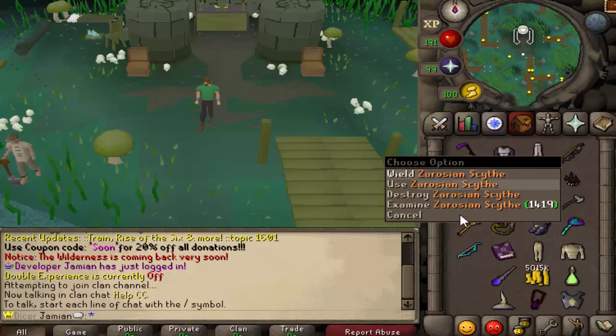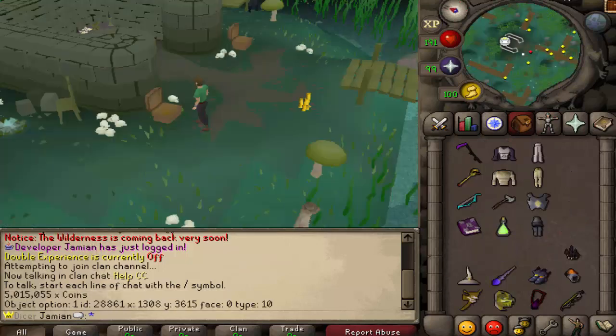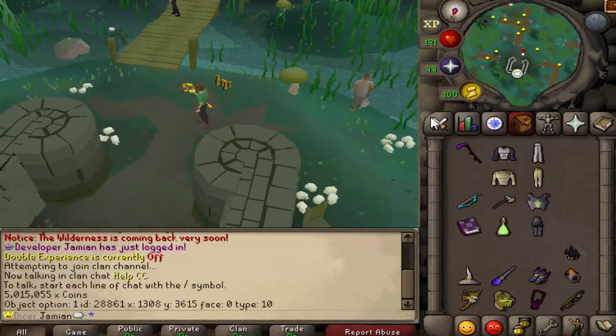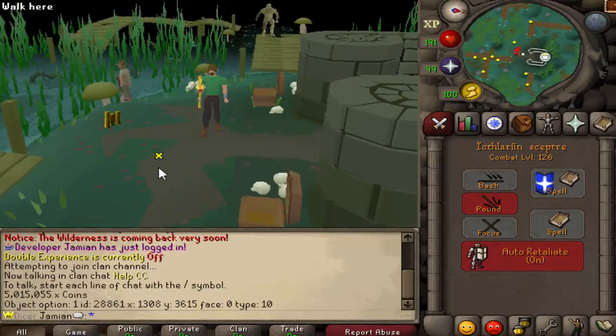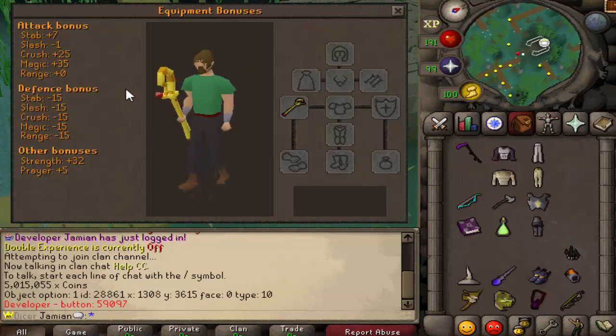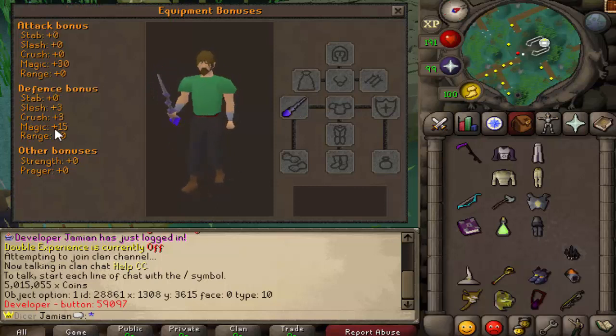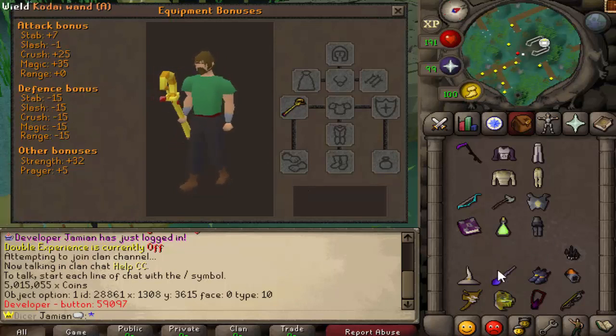So you've seen some of these — let me organize this inventory a little bit better. Some of these you've seen, such as the Zerosene Scythe, the Amasthids, Rogue of Darkness, and whatnot. So let's go over the newer things you haven't seen. First off we have the Echthralen Scepter. Let me show you the stats for this thing — it has plus 35 magic. This is compared to a Kodai Wand augmented, which is just at 13 or 15.